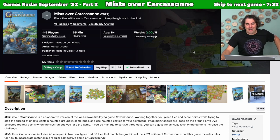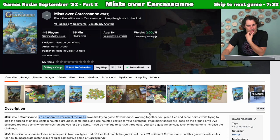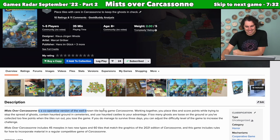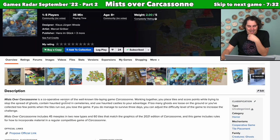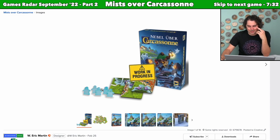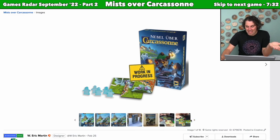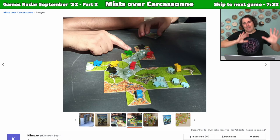Next up we have Mists Over Carcassonne. I'm talking about this largely because I love Carcassonne. I think in the previous episode I said I only had one expansion to talk about, and I lied — though actually, I think this is a standalone version of the game, with rules to incorporate it with the regular competitive game. In this game, a mist is coming over the area of Carcassonne, and in that mist are a whole bunch of ghost meeples. This is a cooperative game where you're trying to fully enclose the misty areas to make all the ghosts go away, and everybody shares the same score token.